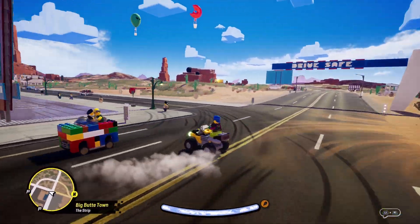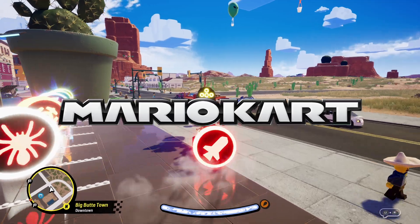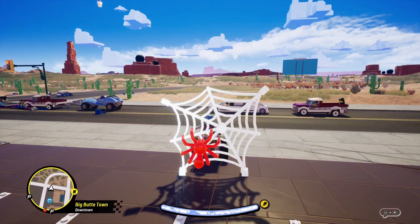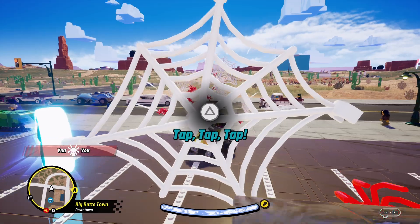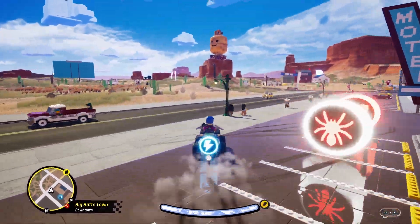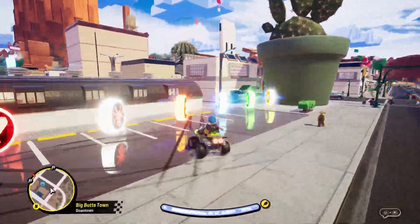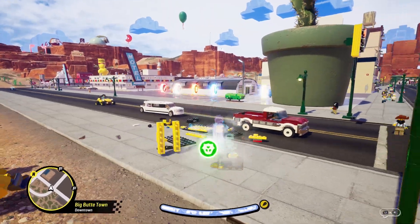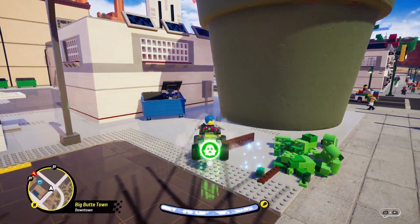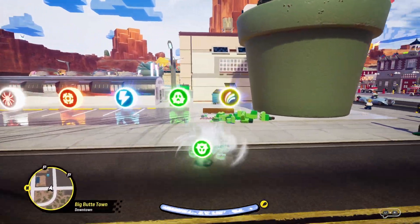LEGO 2K Drive is essentially a kart racer, and like any kart racer — the most famous being Mario Kart — power-ups are a crucial component of this genre. This game is filled with really cool abilities you can use in battle while racing. One cool thing is that you can deactivate a power-up to pick up another one, because if you drive over a new power-up while already using one, you won't pick it up. Just click the power-up button again to deactivate it.